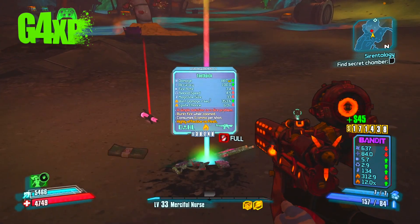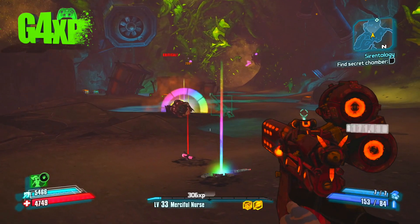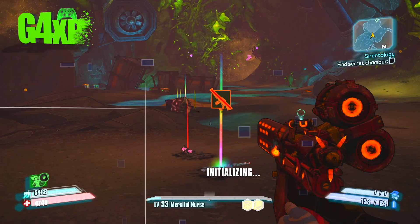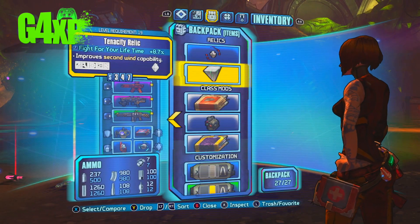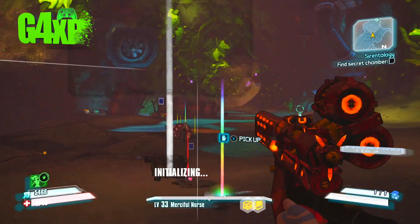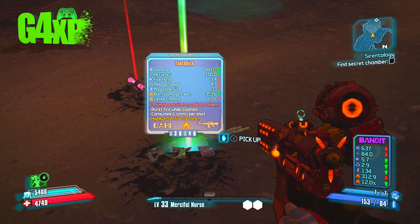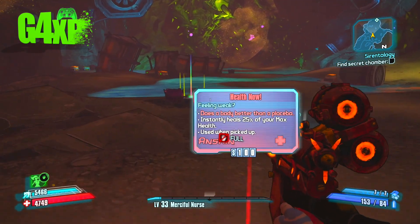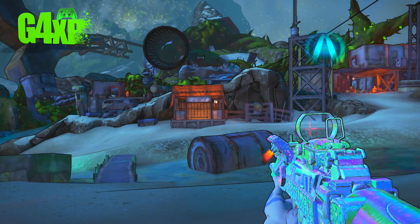One thing I forget to mention: make sure at the machines at the start you sell all your items and are fully stocked with ammunition before you come in here. There's the Toothpick there, and there's a second one just over here. So there you go — that is how you farm the Toothpick and the Retainer Shield.